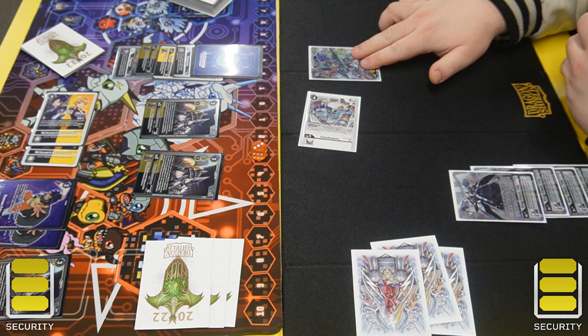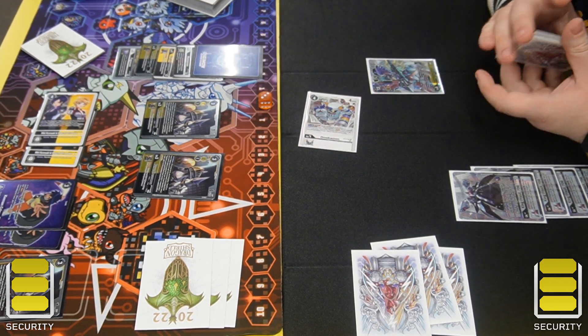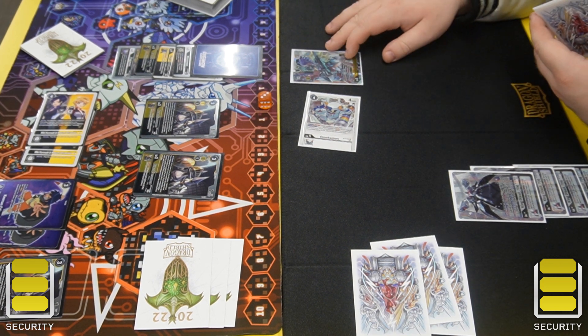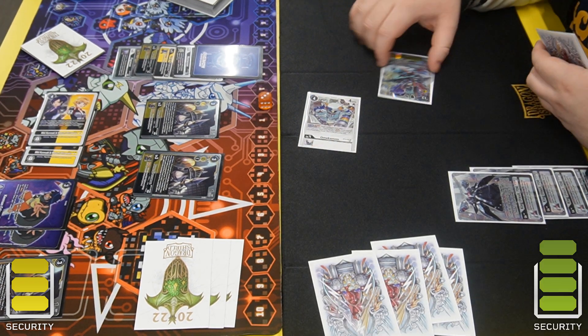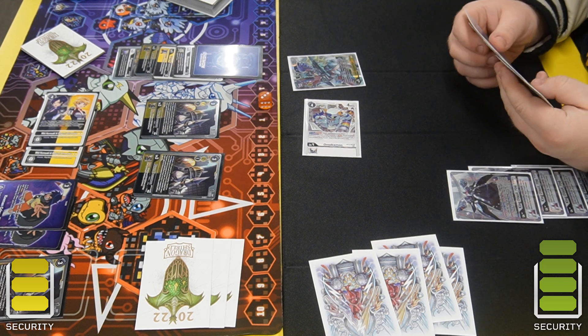With ChessMon you kind of just want to get like one or two Tamers to get the ball rolling, but when you get to the point where you can play a ChessMon for free and also get the Keenan effect — which is very powerful — it's kind of insane. He uses Cantoriummon to put Marcus Daemon to the top of security.